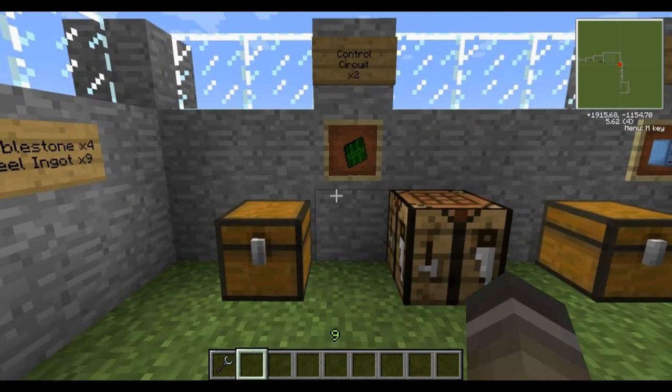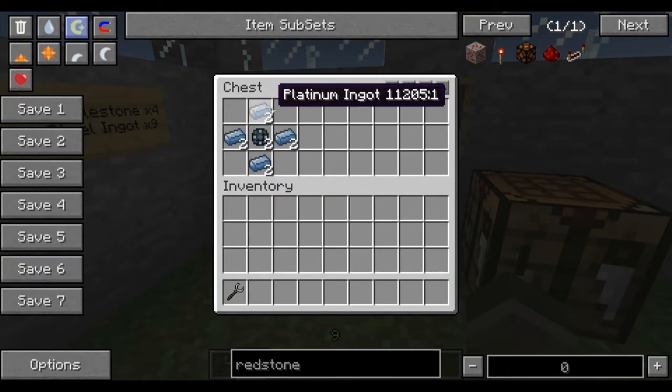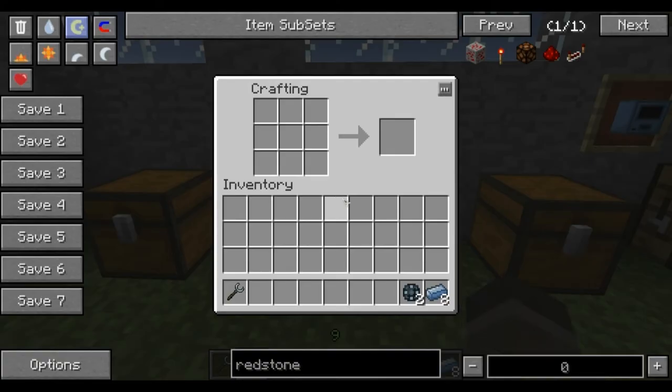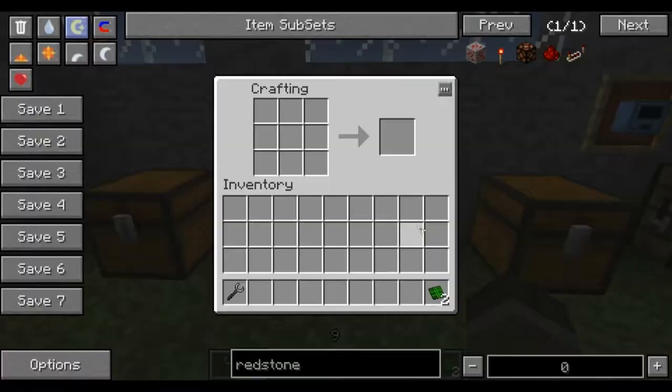In the previous tutorial I mentioned we'd start making these a bit shorter, so we've started doing that now. We'll show how to make the control circuit because we haven't made many of those before, just to help you get your head around those. It's a very simple recipe — just put a platinum ingot on top, left, right, and bottom, with an enriched alloy in the middle. That makes a control circuit.